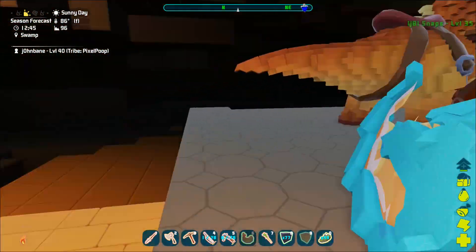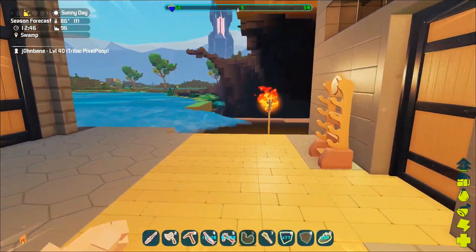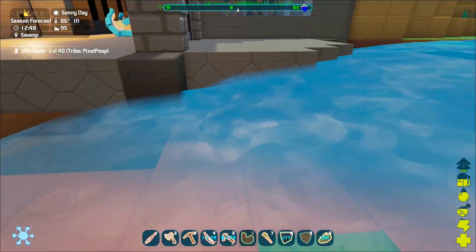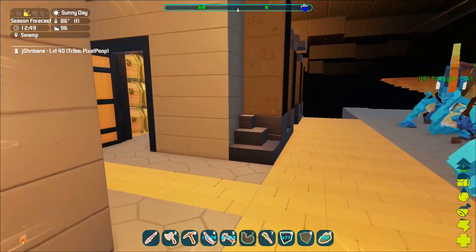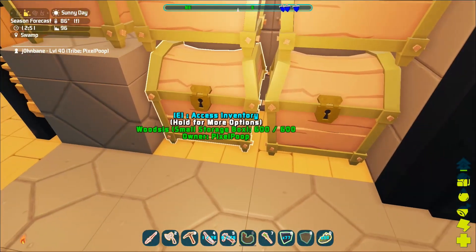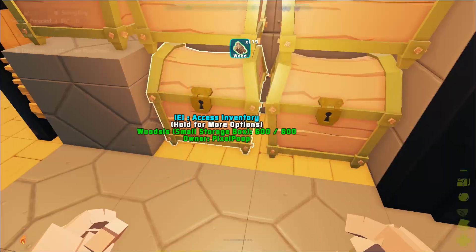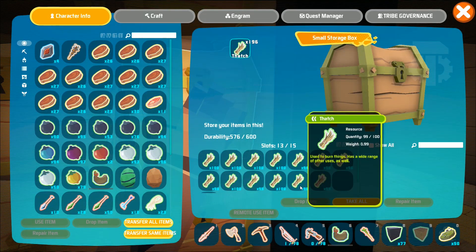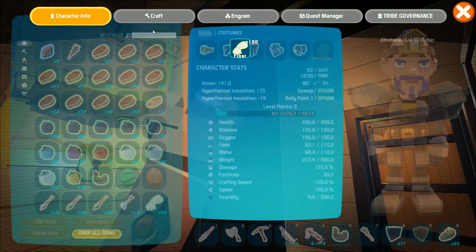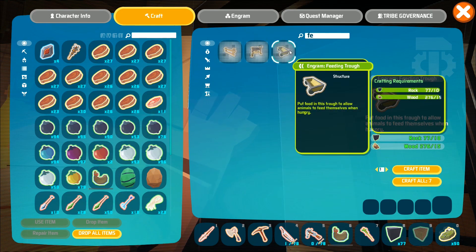The stamina on you is amazing, so that's a big plus. I cooked a bunch of stuff with the campfire and went back over here. Ended up clearing out this whole spot and made it ready to take foundations. Let's look at our inventory - we have a lot of berries and stuff. Maybe we need to go ahead and grab a couple stacks of wood and thatch. Let's see what it takes to make a feeding trough - feeding trough right there.